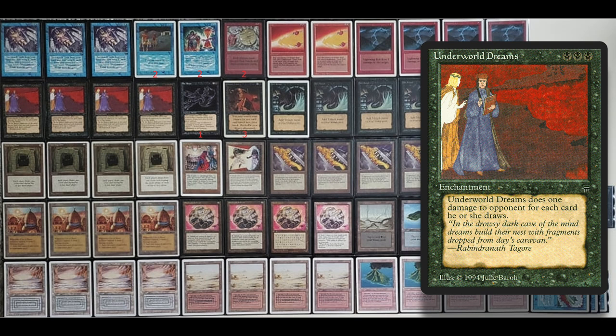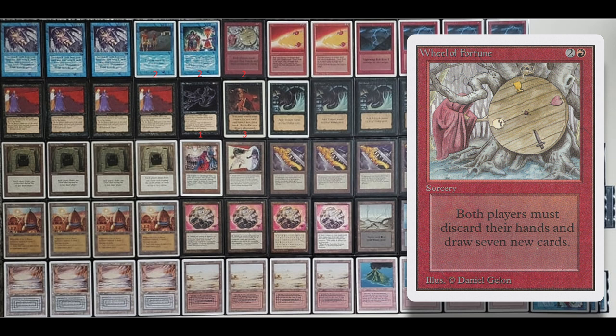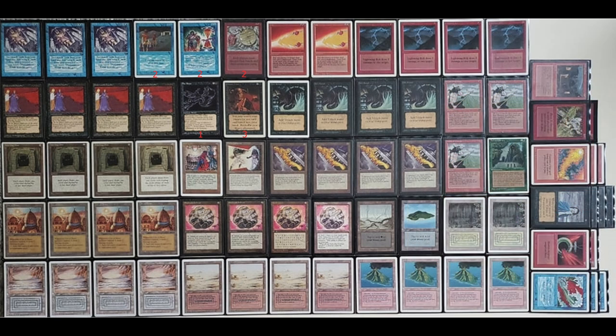What Underworld Dreams does is your opponent takes damage every time they draw a card. With it on the table, your opponent takes one damage each draw step. When you play with Underworld Dreams, you want cards that force your opponent to draw more than just one card to deal extra damage. Draw seven spells like Time Twister and Wheel of Fortune deal seven damage — and with two Underworld Dreams out, that's 14 damage. It's that explosive.